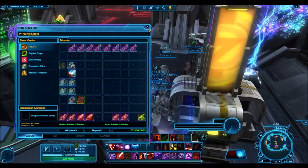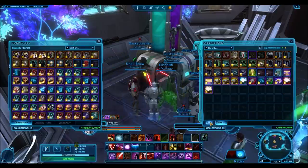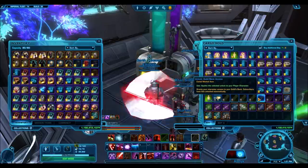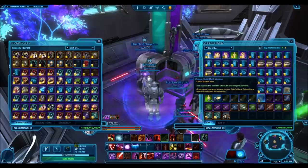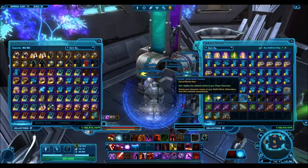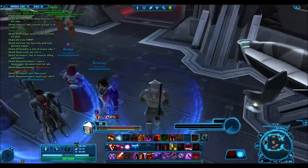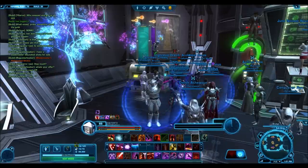Now on to the free to play and preferred giveaway. Since you guys don't have access to the guild bank, I have five guild bank access unlocks which I got off the cartel market. I will give away five of these to free to play and preferred players who are in the guild. If you are a free to play or preferred player, leave your character name in the comment section of this video. I will choose five winners and meet with you on the guild flagship to give it to you — that way I can confirm you're FTP, and then I'll mail you your item.